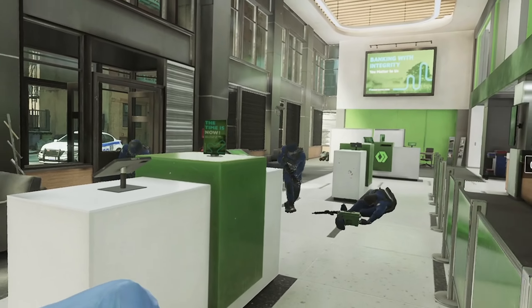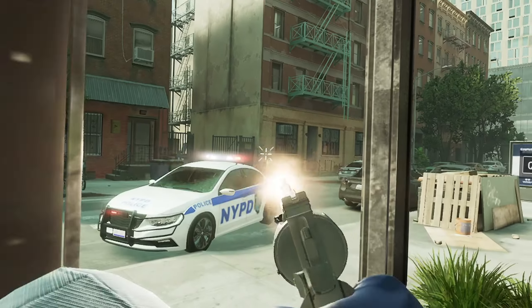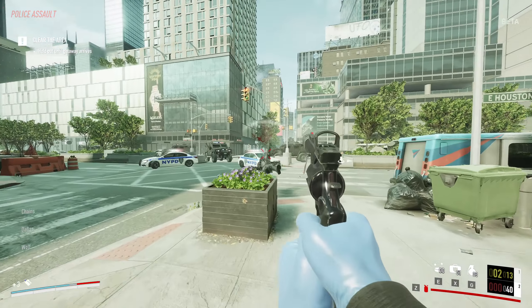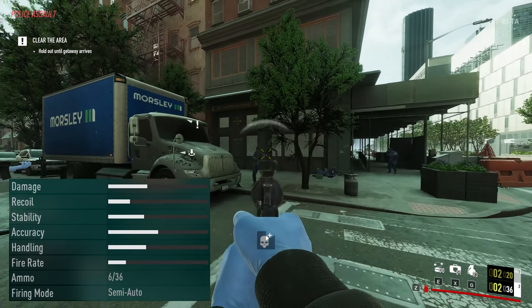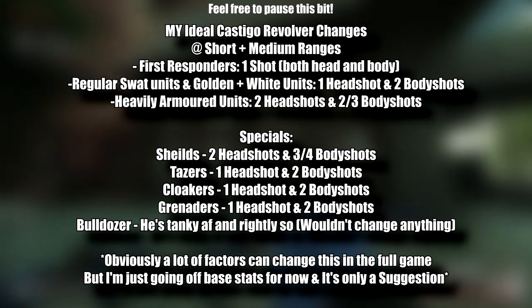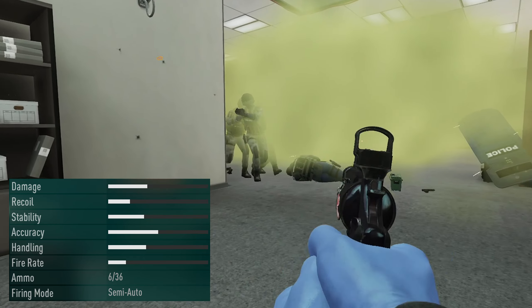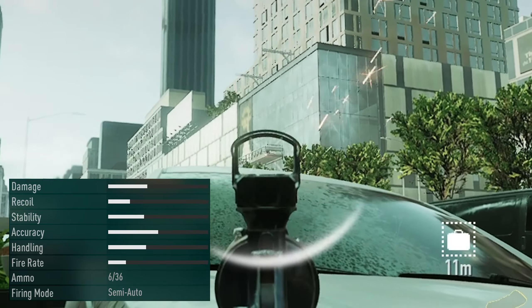Give me a revolver in any game and I will go mental with it. The Castigo 44 makes a return and is a very powerful revolver. However, it certainly would be bumped up a few places if it was a one-shot headshot at medium ranges. Instead, for the most part, it's a two-shot to the head and body as well. If it was up to me, it would be one-shot headshots to first responders and regular SWAT units, and two-shot headshots to the more heavily armoured SWAT units towards the end of the heist. That's just my opinion — let me know what you guys think in the comments. However, this is still a solid sidearm to rock.